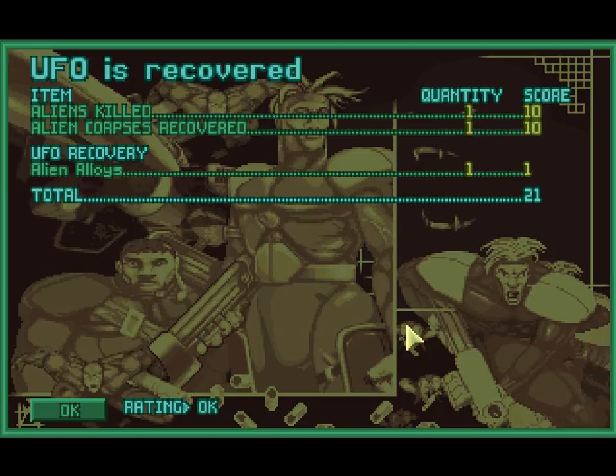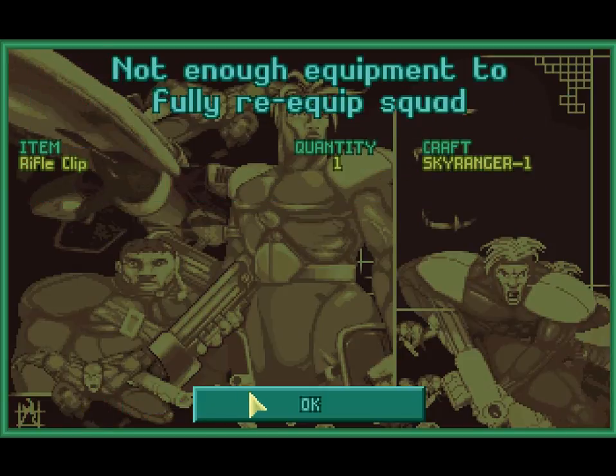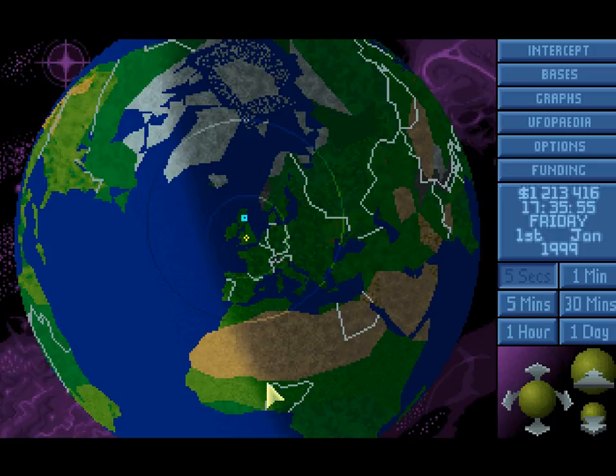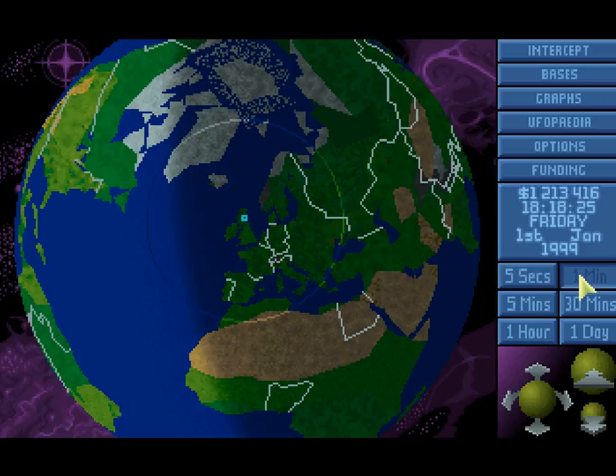I've never seen that kind of UFO — that has to be something added in OpenXCOM. Also just quickly, if you notice, the ring is also around the Sky Ranger, so it can also detect UFOs in a certain range. That was the fastest mission I've had — two turns, two turns.